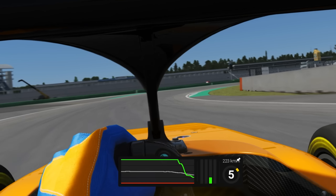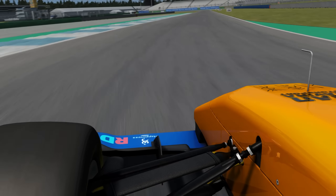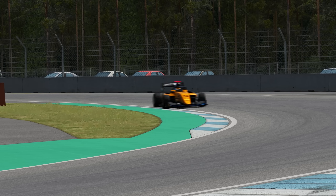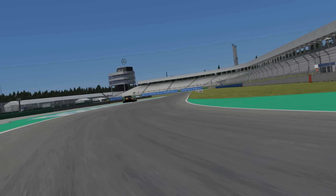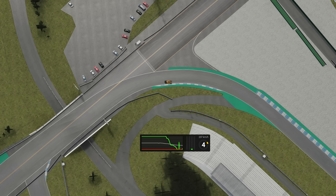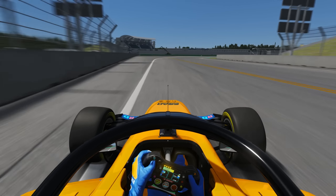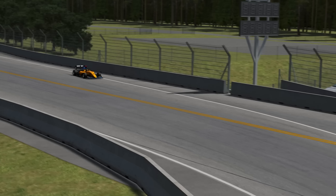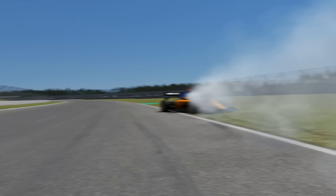In a downforce car, you require a technique that is totally unique — you need to trail the throttle into the turn. This is to keep the downforce as high as possible by ensuring you don't scrub off too much speed on corner entry. It also keeps the grip levels much more stable and manageable as you're slowly bleeding off speed. Using this technique means you reach full throttle much later, substantially past the apex in fact, but the overall speed through the turn is much faster. Here's a direct comparison of taking the corner with brake versus trailing the throttle — you can gain up to an entire tenth of a second using this technique.